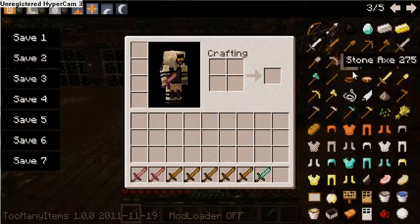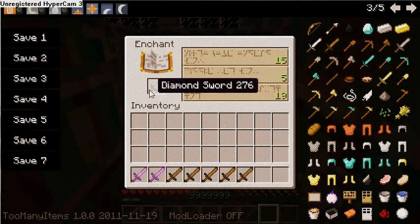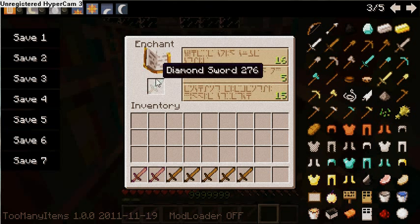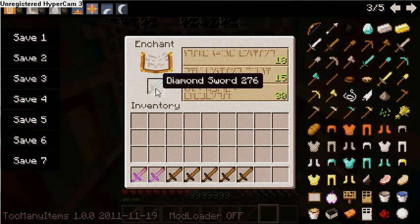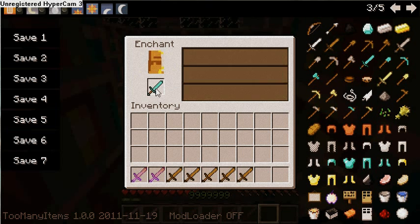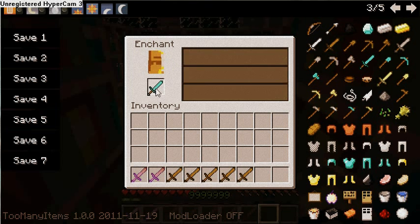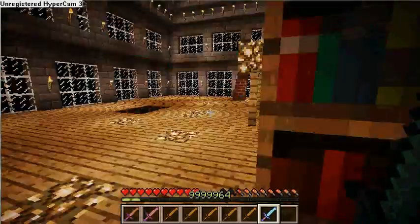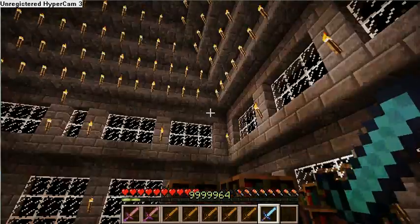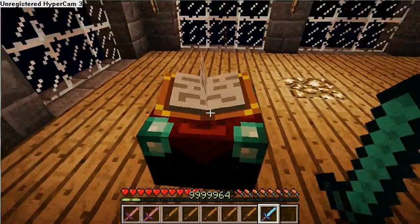And yes, it actually does work. You can use them, you can do all that. See, I couldn't even do all these enchantments before — I could only do up to five. Now I can do as many as I want. This actually really does work. I will put the website you need in the description, and I'll put directions in the description in case it makes it easier for you. Rate, like, subscribe, tell your friends.